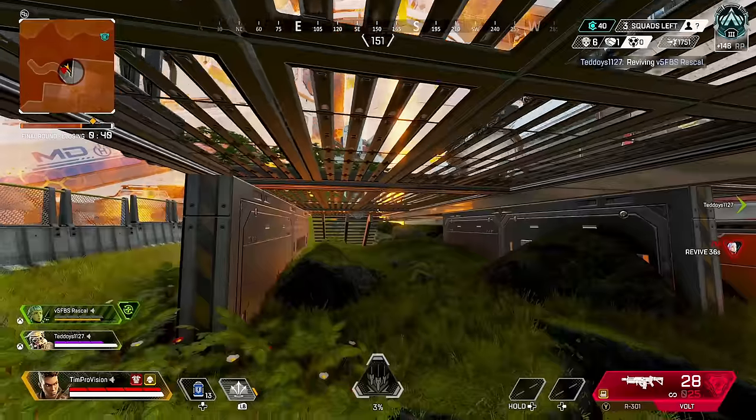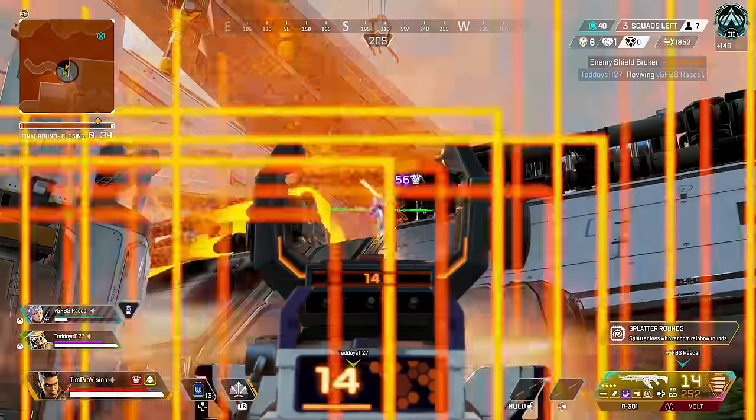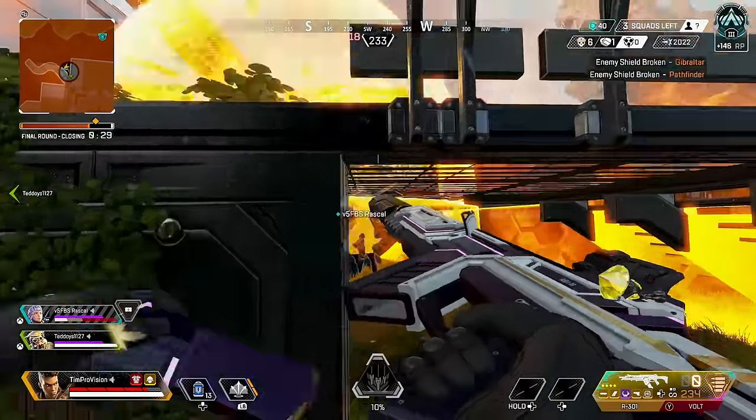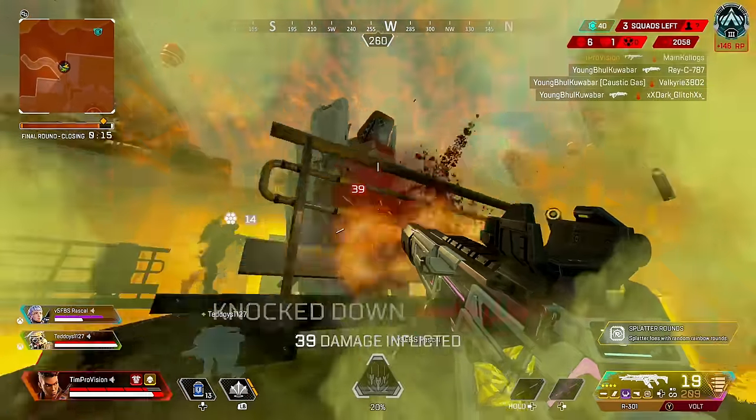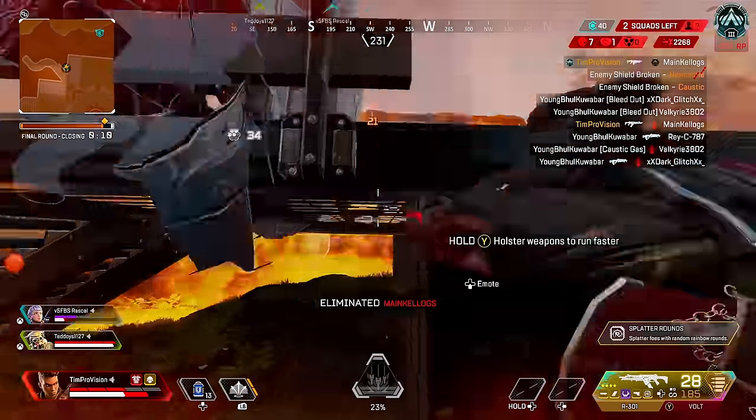This won't give you the most time, so you've got to be efficient with your playmaking and communicative with your squad about what you want to do. You truly have to be very creative with Bangalore's kit — always try to think outside the box when it comes to her tactical smokes and that ultimate ability.